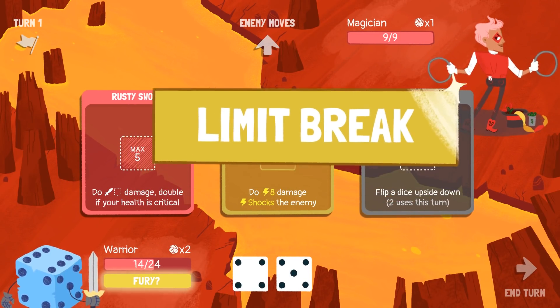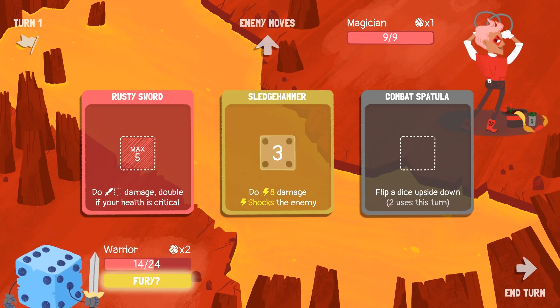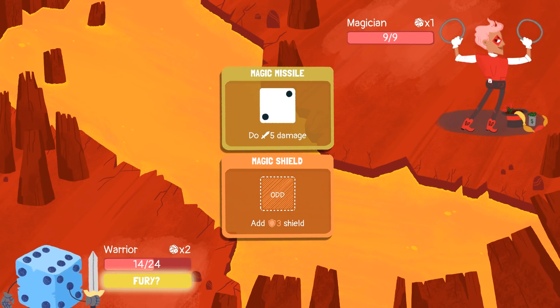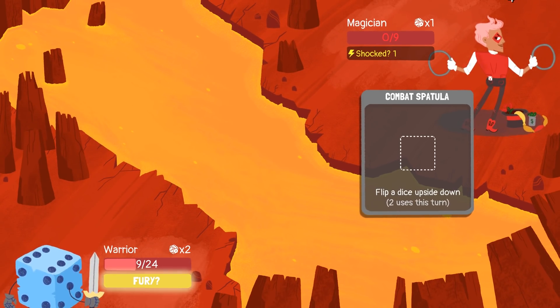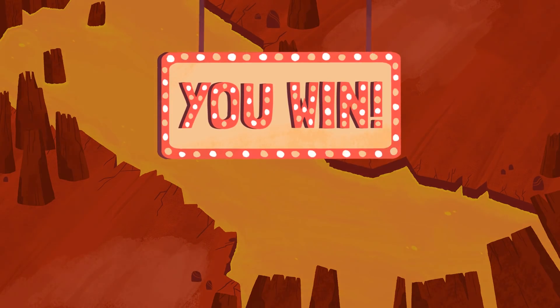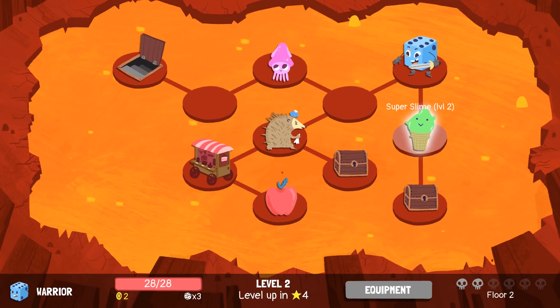Magician. We can do some Sledgehammer business now. I'm going to save my Furies. And there's one — Rusty Sword. There we go, we win. Level up, get an extra dice, head down to the second floor. Let's go explore some of the different changes in this mode.